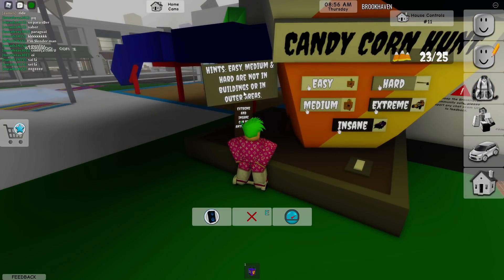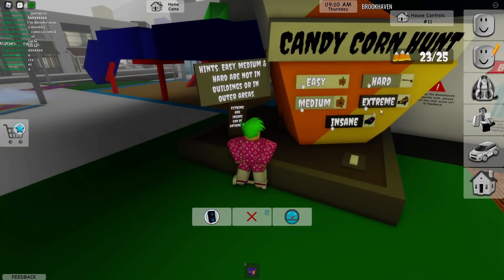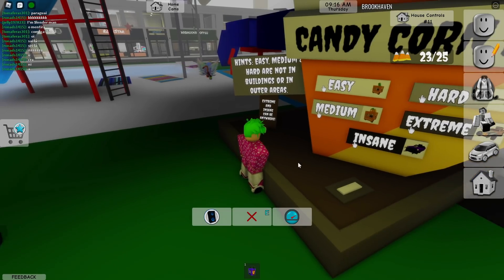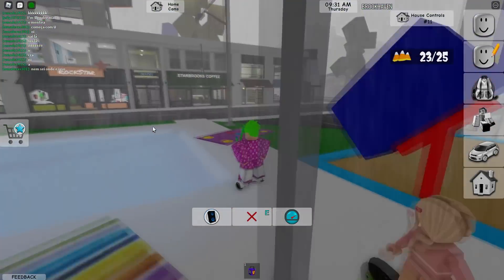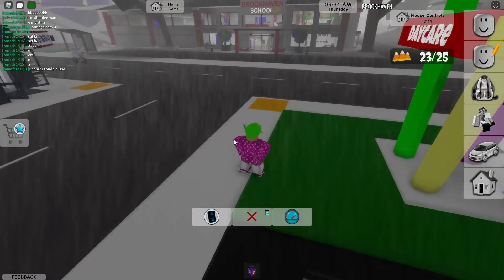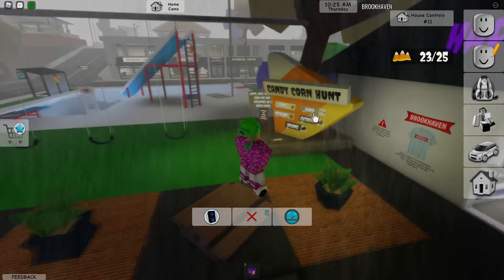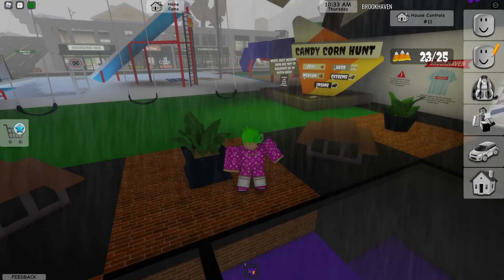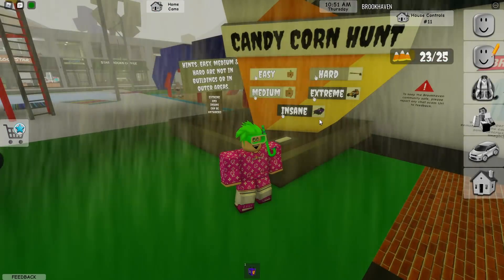Let me re-read the hints: easy, medium, and hard are not in buildings or outer areas. Extreme and insane can be anywhere, so those are basically impossible to find. I'm only missing two candy corns for the broom. It says they're not in outer areas so they should be nearby, but I won't be able to find these last two. This was a lot more difficult than I was expecting and I think I just can't find them.